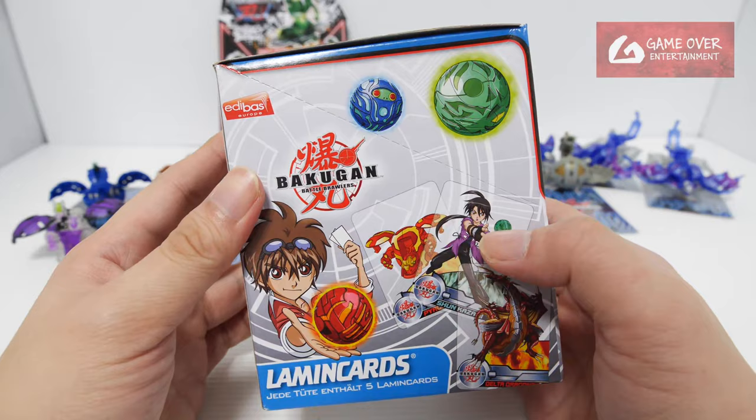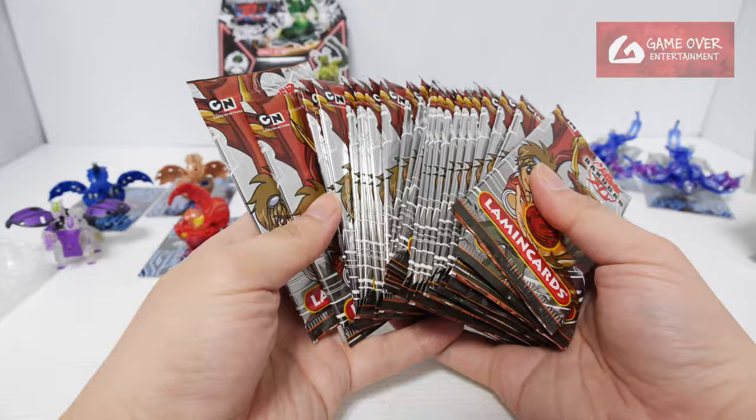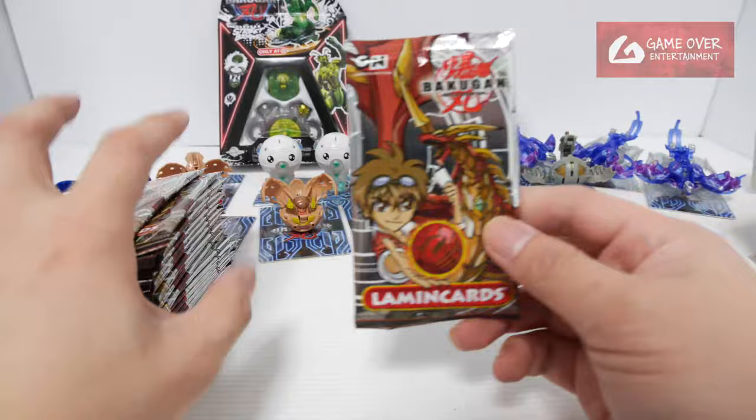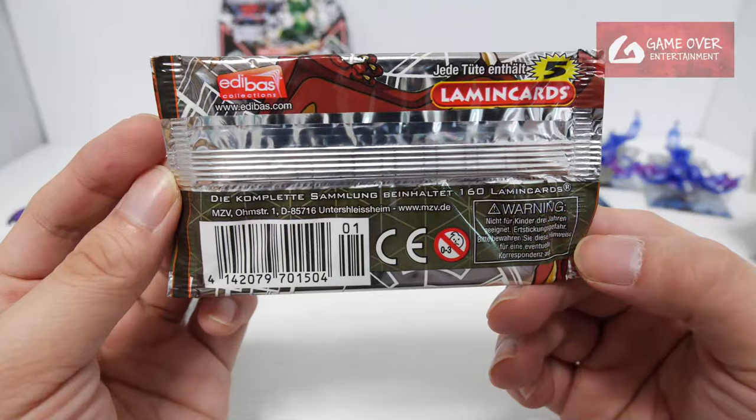Should I open it? Take a look. So the card looks like this - wow, that's quite a lot of packs. So 1, 2, 3, 4, 5, 6, 7, 8, 9, 10 - 24 packs in total. Okay so it's 24 in the pack - I think it's a full box. Maybe it's German - this is a .de, see the barcode. Edibus.